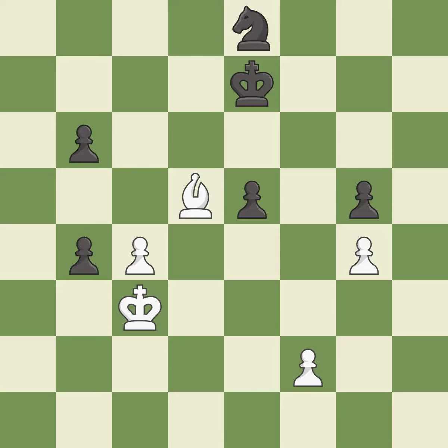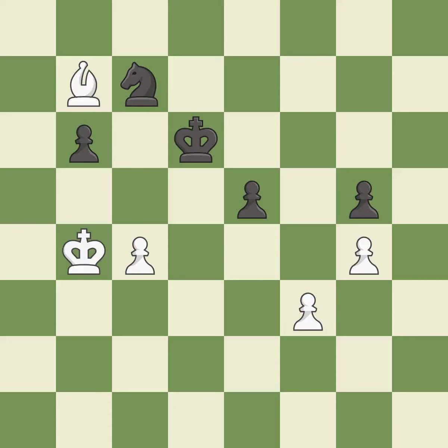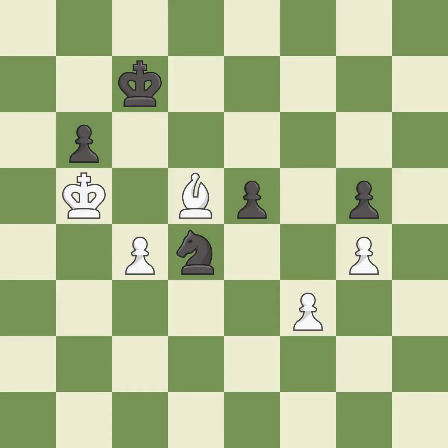This makes a passed pawn, meaning no opposing pawn can challenge it on its way to promotion. Takes back. This moves the bishop to safety. This defends a pawn that was under attack and had no defenders. The bishop now occupies an outpost, a secure square in the opponent's territory. The knight now occupies an outpost, a secure square in the opponent's territory.